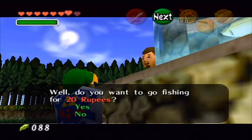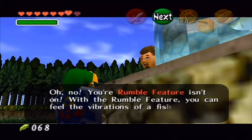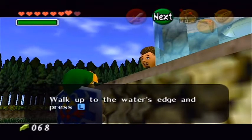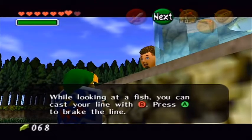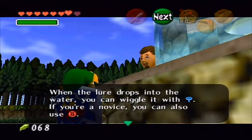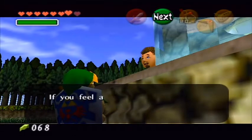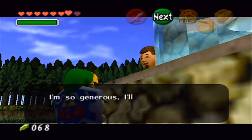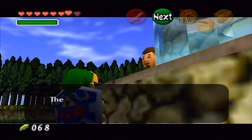Do you want to go fishing for 20 rupees? Your rumble feature isn't on — with the rumble feature you can feel the vibrations of the fish on your hook. Walk up to the water's edge and press L to look at a fish. While looking at a fish, you can cast your line with B. Press A to break the line. When the lure drops into the water, you can wiggle it with the control stick. Reel in your lure with A; hold down A and R to reel it in faster. If you feel a hit, press A and down to set the hook, then reel it in with A. He's going to be generous and let me fish as long as I want, but I can only keep one fish.